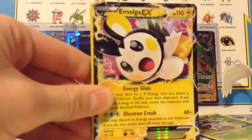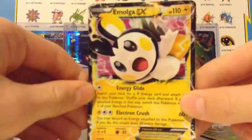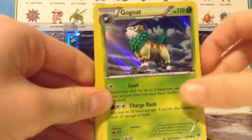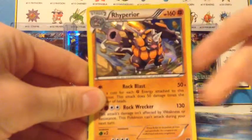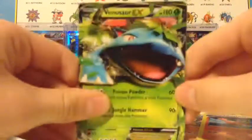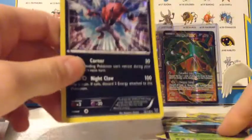Dewblade. Amolga EX — this was the last one on the website, so that's really cool. Furfru Hollow. Gogotow. Vipras Hollow. Rhyperior Hollow. Talonflame Hollow. Venisaur EX. Fig and Beast. And Zoro.